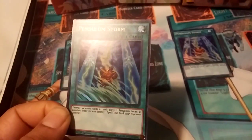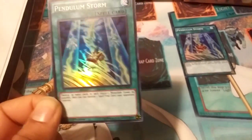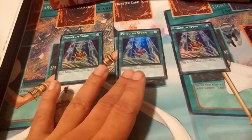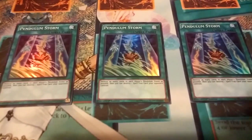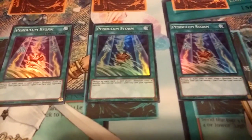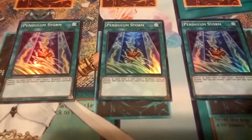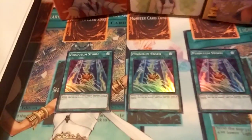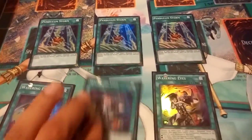If something keeps a pendulum zone safe for one destruction, you can destroy it with this first — it won't go anywhere — and then you can destroy it. I know there's a magician card that keeps them safe that whole turn, but if there's something that keeps it safe for just one destruction, you can probably use this to get rid of it. It's just like Wavering Eyes but a little bit different.